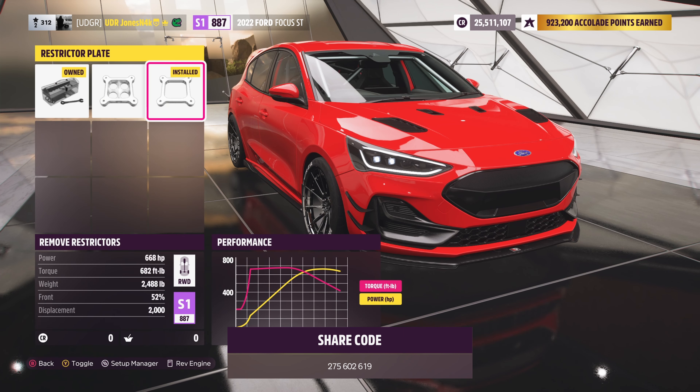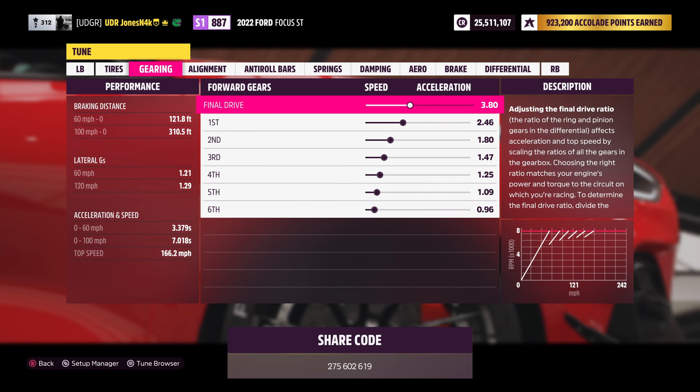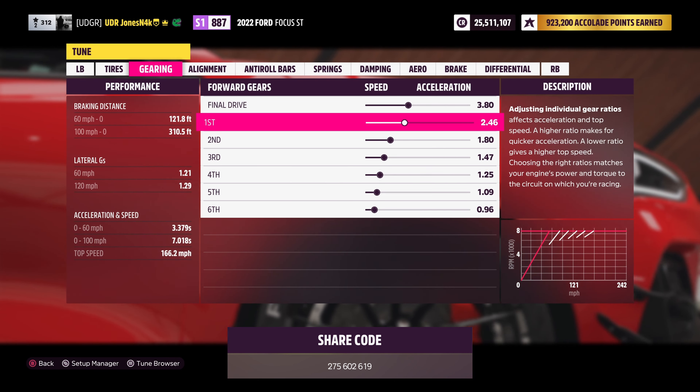Heading over to the tune: for tire pressure we have 29.5 PSI in the front and 22.5 PSI in the rear. For the gear ratios we have a 3.80 final drive, 2.46 first gear, 1.80 second gear, 1.47 third gear, 1.25 fourth gear, 1.09 fifth gear, and 0.96 sixth gear.